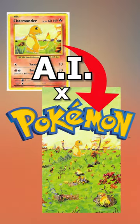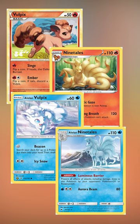Welcome back to the series where we make AI create Pokemon cards for us. Today we are doing the Vulpix line, and we are going to be doing the normal and the Alolan version.